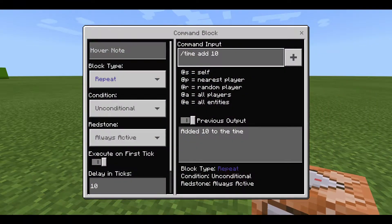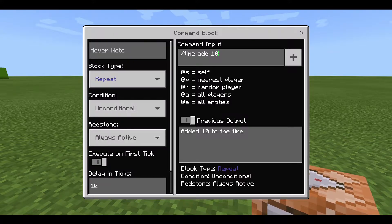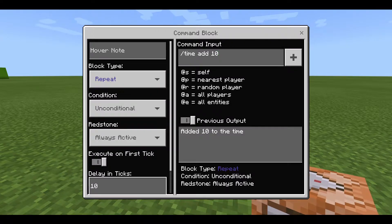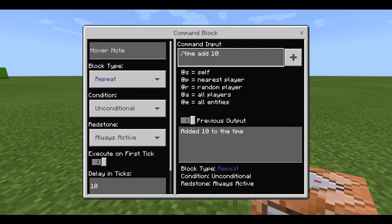The number at the end of the command input is how much time it adds each time the command block is activated. Right now we're adding 10 each activation. The delay ticks value is how often the command block is activated — currently every 10 ticks.